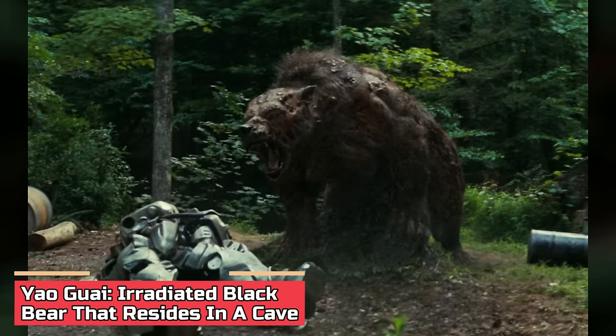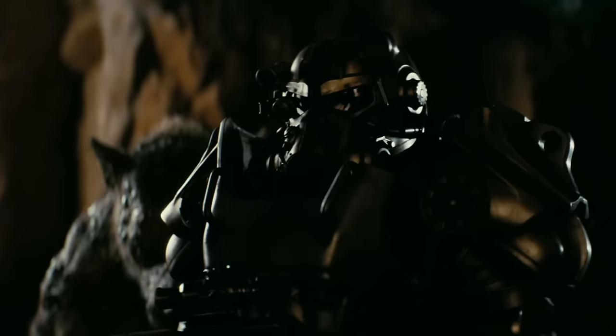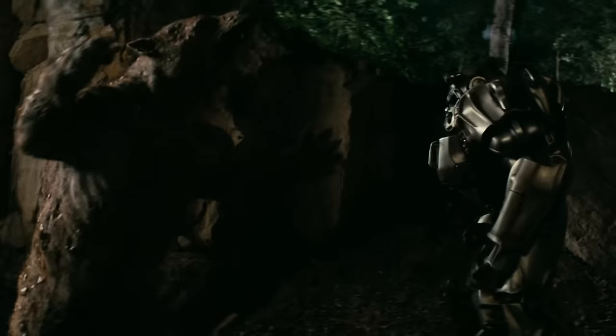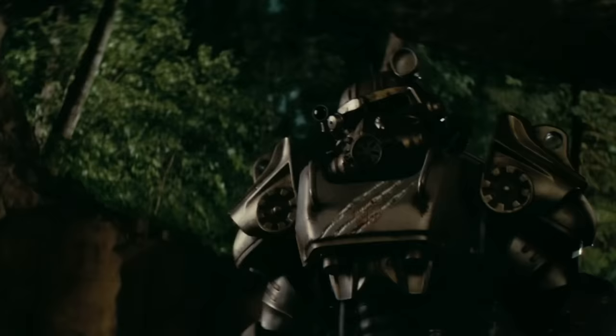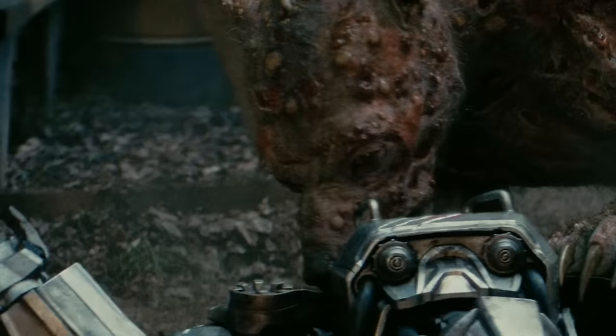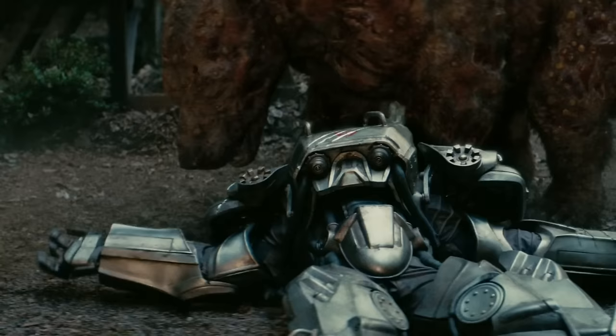Yalguay: irradiated black bear that resides in a cave. What can make an armored Brotherhood knight panic? Yalguay — the irradiated black bear species in Fallout. When Knight Titus and Squire Maximus arrived at a forest cave, they were jumped by a devilish bear whose claws were sharp enough to scratch through the tough T-60 power armor. One roar of this Yalguay was enough to make Knight Titus use the F-word and run for dear life, with the encounter ending with the bear tossing around the armored knight like a cat toy. Maximus managed to take down the Yalguay with a gunshot to the head.